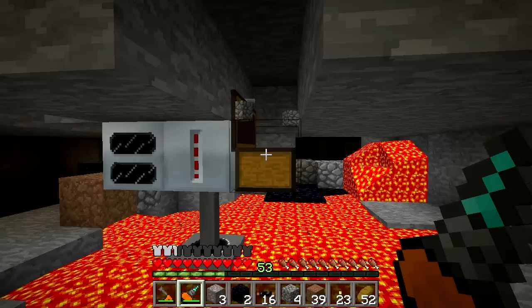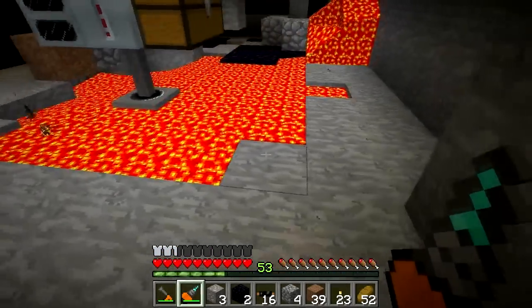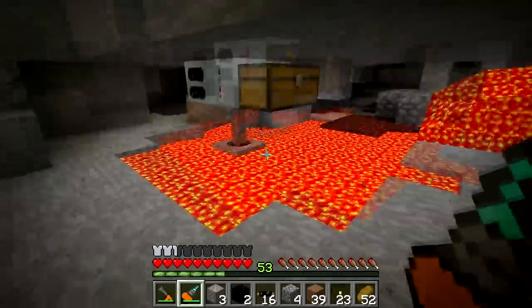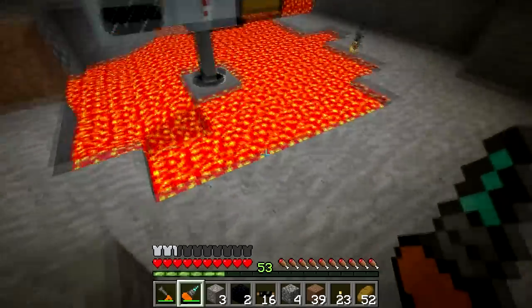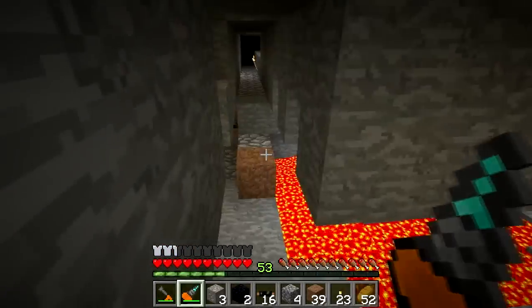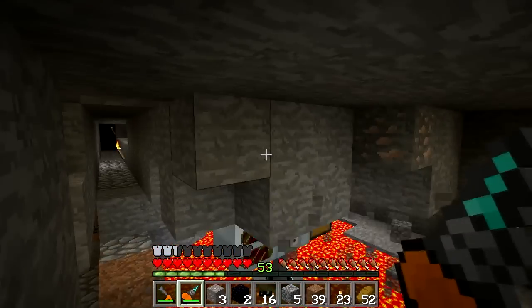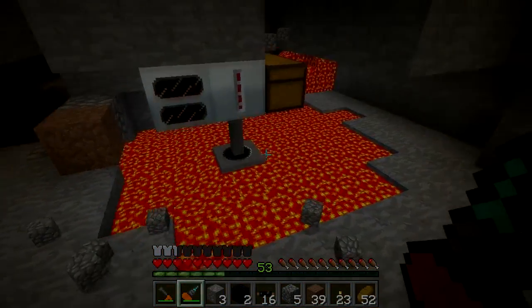We've got 10 lava cells so far, and if it's six-by-six that's 36, and if it's two layers deep we'll be in really good shape. Even if we're not, I can find another place and move the setup — looks like we might have just the one layer but that's all right. All right, I'll talk to you guys later. Just a short little video — I wanted to get some lava cell production going and it looks like we've accomplished that.